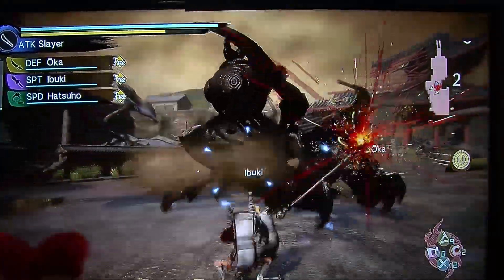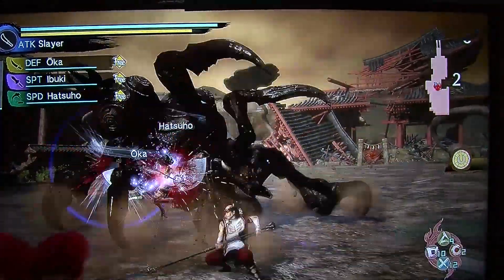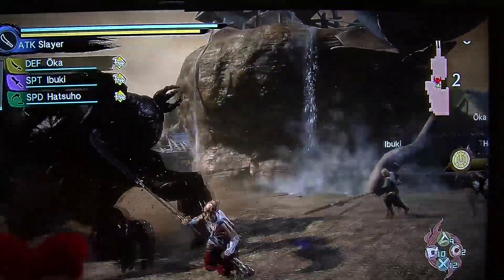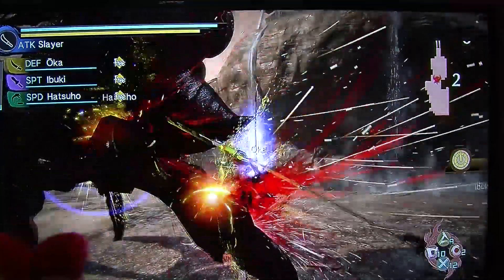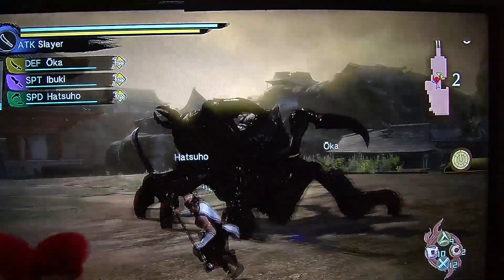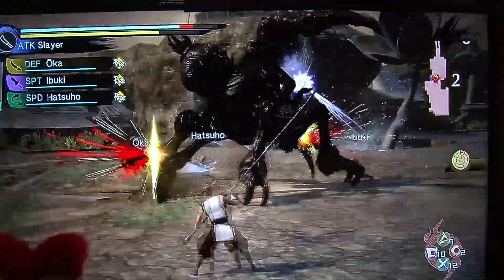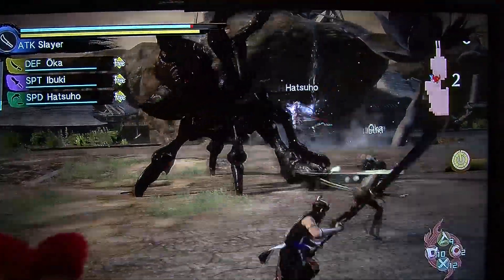By attacking the body parts highlighted in yellow, you decrease the overall health of the Oni. What you see at the moment is the left leg of the Oni changing color, meaning you've been attacking that part. There's a process called the Ritual of Purification, which is a required step for players to purify the body parts that fall off from the Oni.